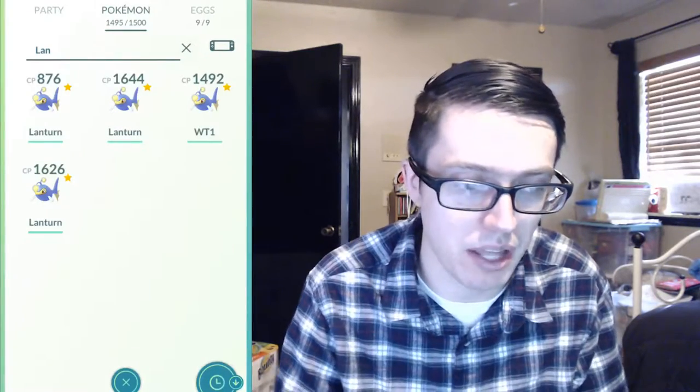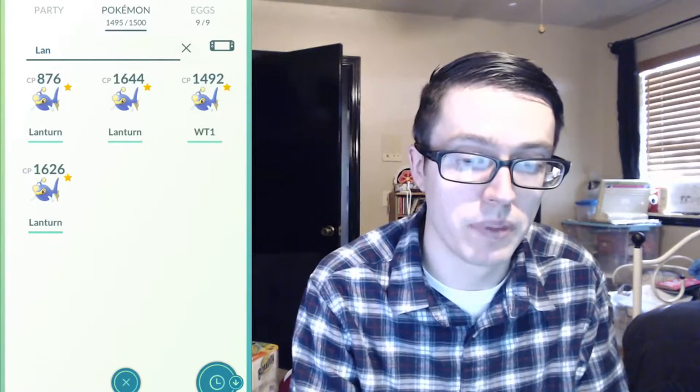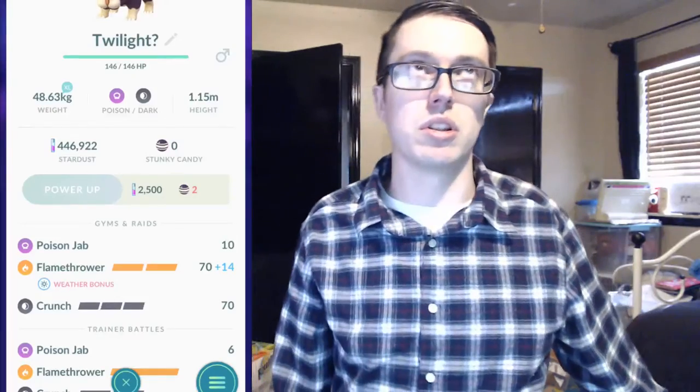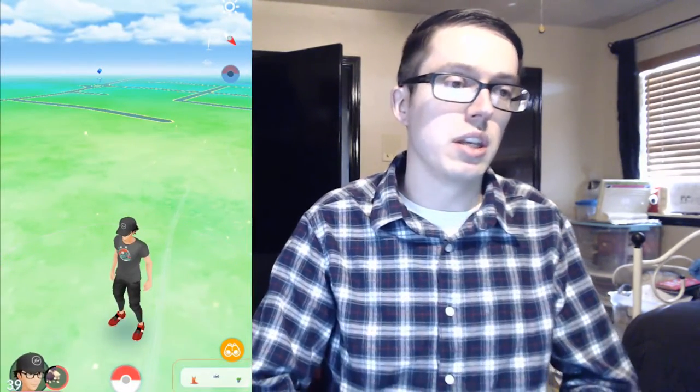This Melmetal will definitely get added to the team and probably replace Lanturn. Lanturn is just so tanky at 190 HP. Right now on the tournament I've got three water types — Lanturn, Wishcash, and Azumarill — so a lot of people are bringing their grass types. I didn't put a fire type in my team, but now I've got a Skunktank with Flamethrower and Crunch. Poison Jab is fairly good in the tournament and Flamethrower hits grass types for super effective.